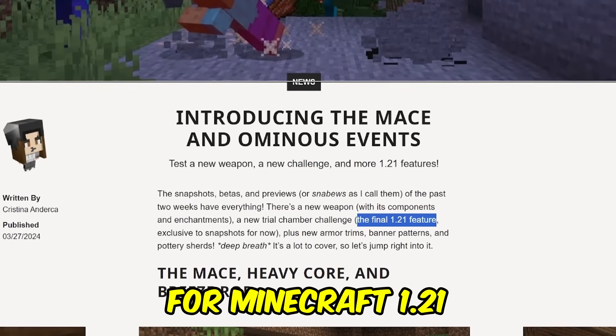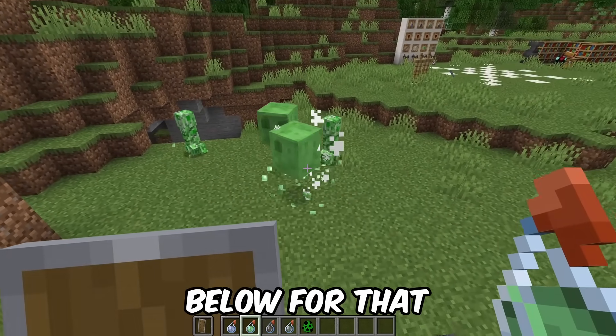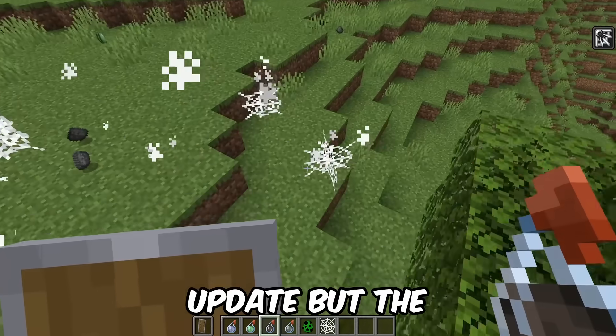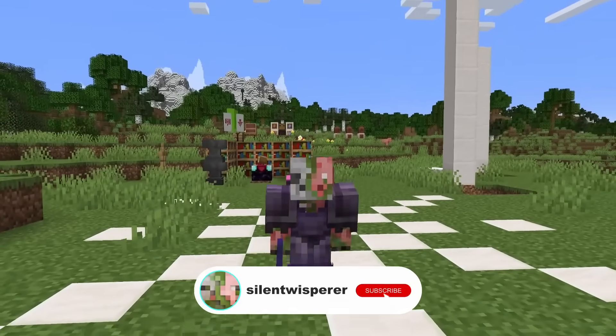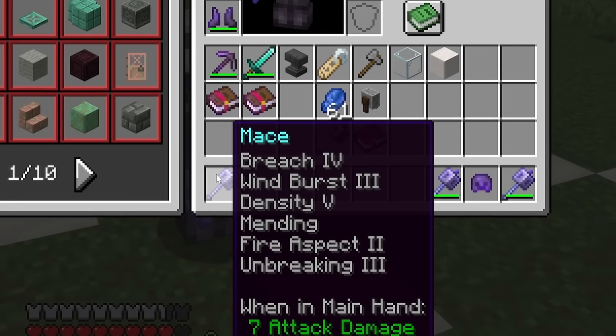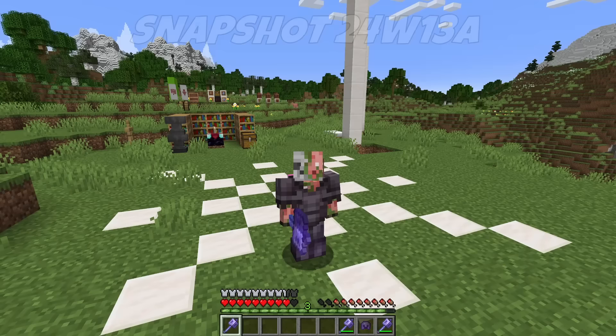These are the final features for Minecraft 1.21. We still don't know the name of the update, so let me know your suggestions down below. We might see one or two more features sneak into the update, but the major stuff is all here now. We have so much to cover in this video. The Mace has gotten a huge amount of upgrades, as you can see from all these enchantments.